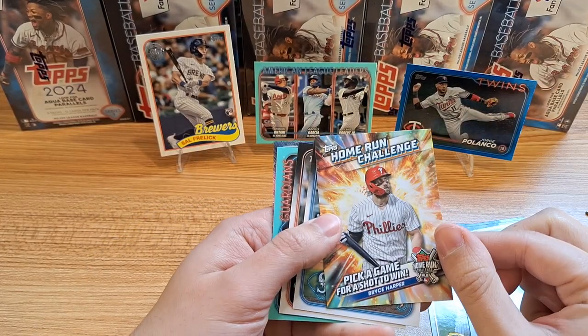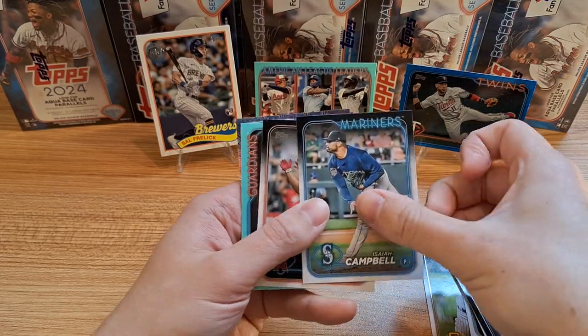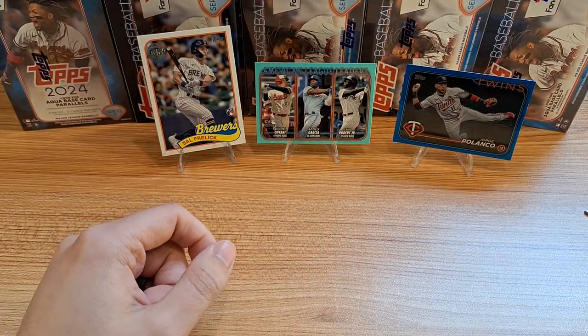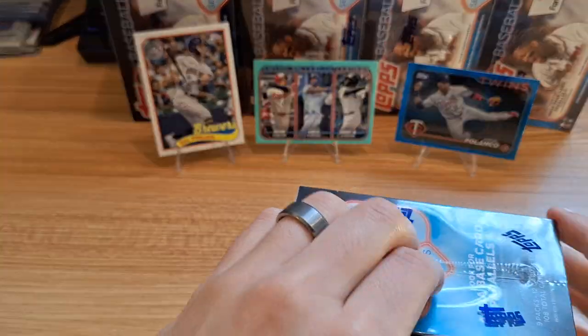Jorge Polanco on the blue numbered to 999 — so blue numbered is to 999, very cool. Bryce Harper on the Home Run Challenge — nice to have these to look forward to. Got a decent stack growing. Andres Gimenez on the aqua, and that'll conclude it for the first box. We'll move right on to another box.